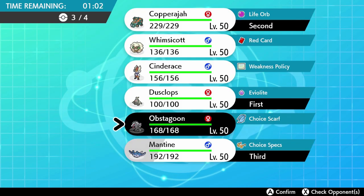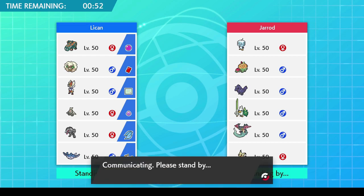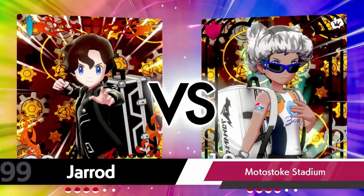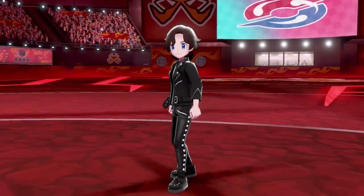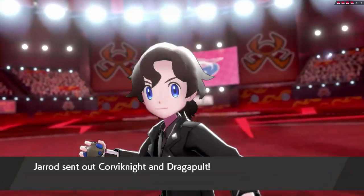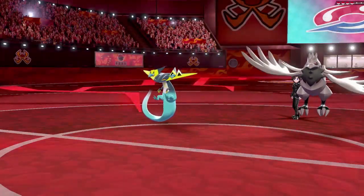Right now I was thinking about what to bring because they have that Dragapult right there — that's probably the biggest threat — as well as that Corviknight. I thought maybe let's go with trick room. Trick room seems to be the most effective strategy for me. I've always used trick room teams; it's kind of like my bread and butter, that and doubles. VGC 2020 is probably my thing.